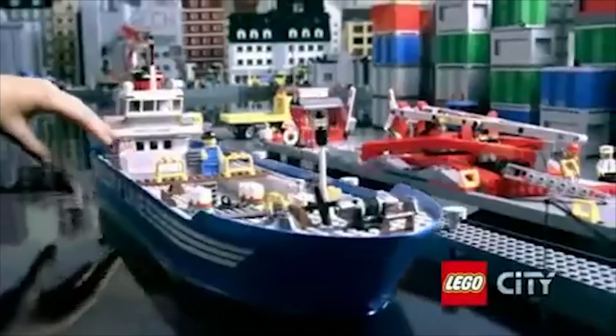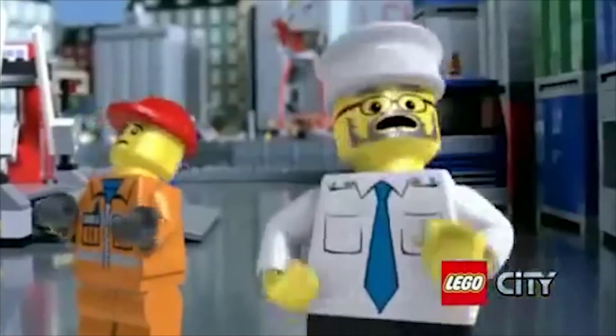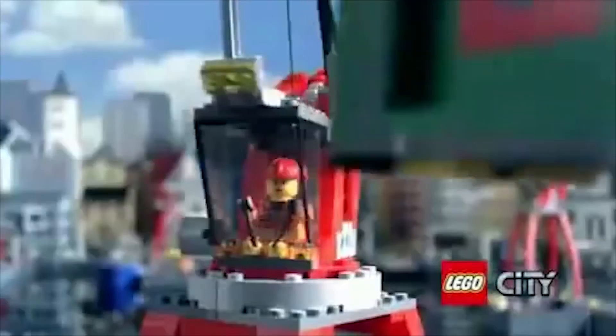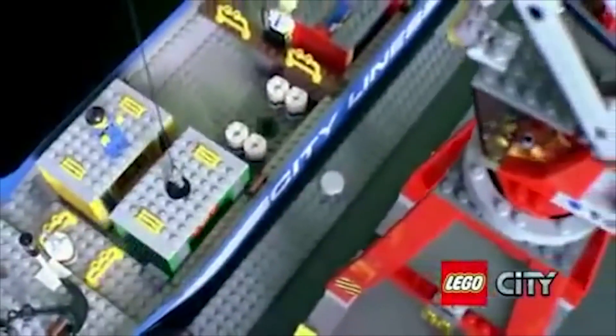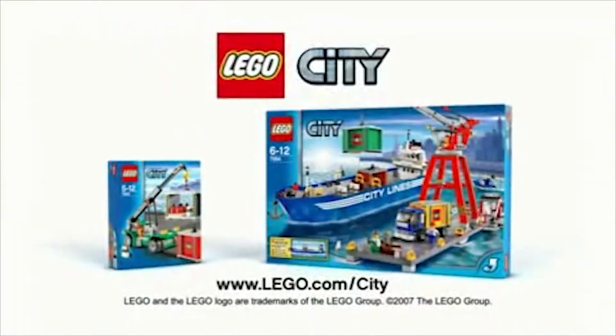The big container ship arrives at the new Lego City Harbour. Load the ship with a big harbour crane. Build the crane, lift the heavy containers, load the ship, and set out from the harbour. The new transport collection from Lego City.